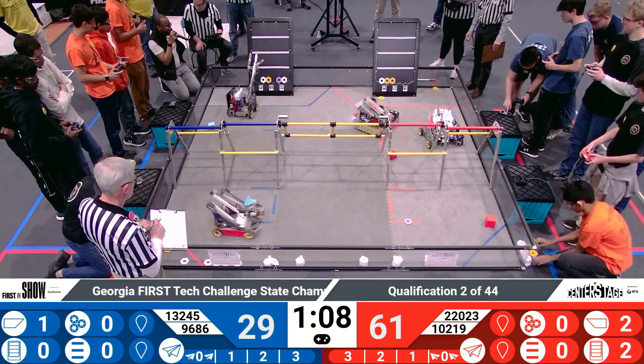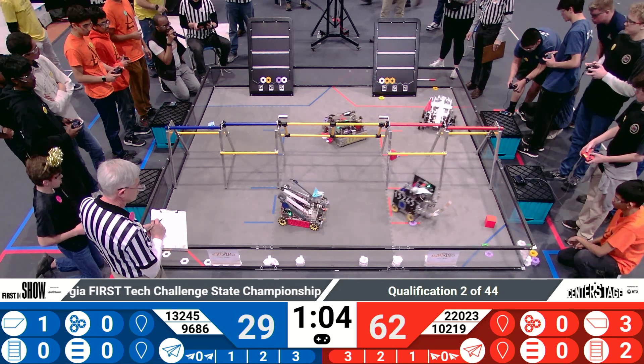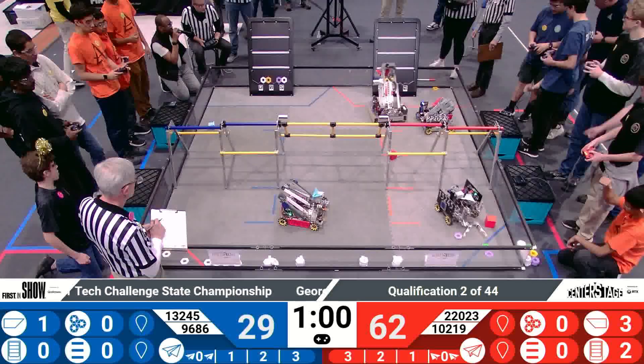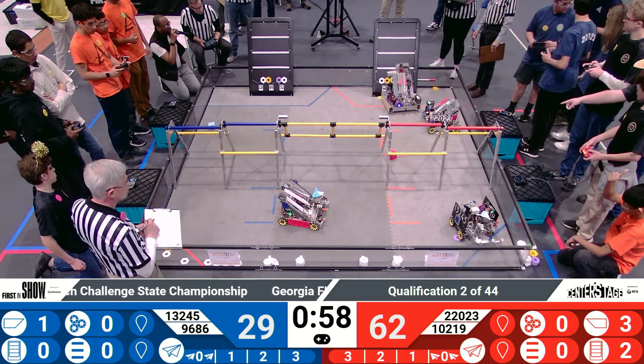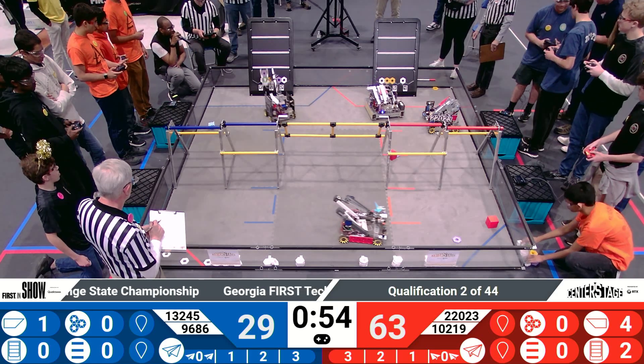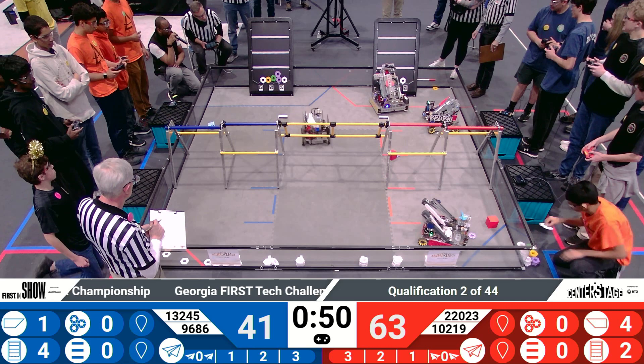13 to 45 dropping two white pixels onto the board and they get those. 10 to 19 trying to grab another white pixel. Coming down, one minute left. 10 to 19 going over to the board and dropping down a pixel, and they get it. 13 to 45 coming underneath — looks like they have two pixels, and they're dropping them, and that's good.